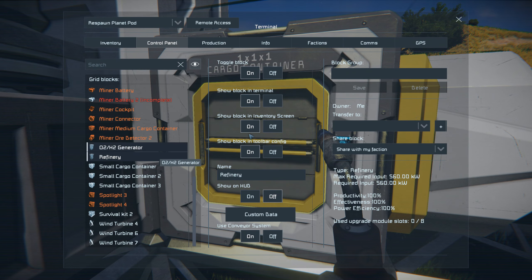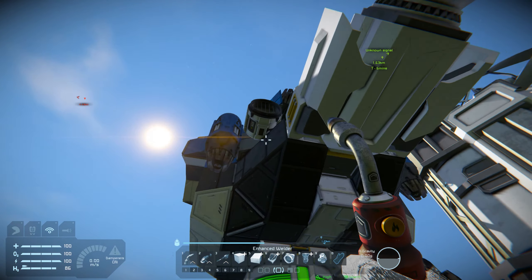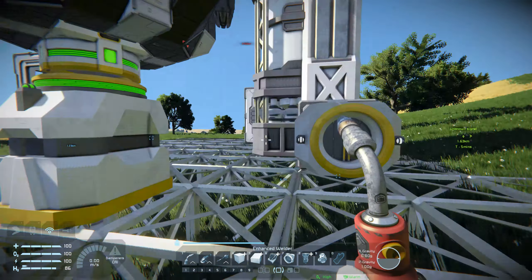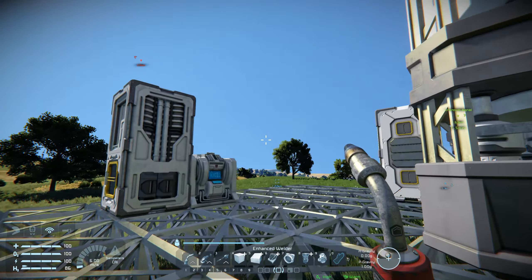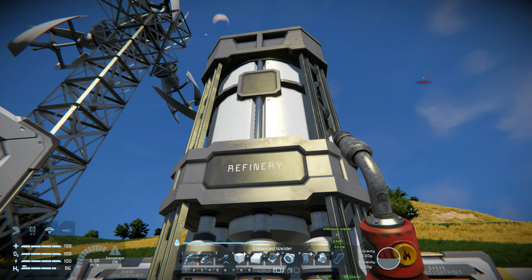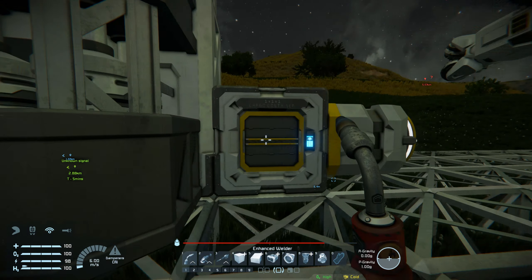It's also grabbing the gold as well. Let's transfer all these to there and check the battery state. Battery recharges in eight minutes — because I fired up the refinery the battery demand went up. That refinery is going to take quite a bit of juice, so I'll shut it down for now to make sure all the power goes to the miner. Battery recharges in three minutes now — I'll wait for it to fully recharge.